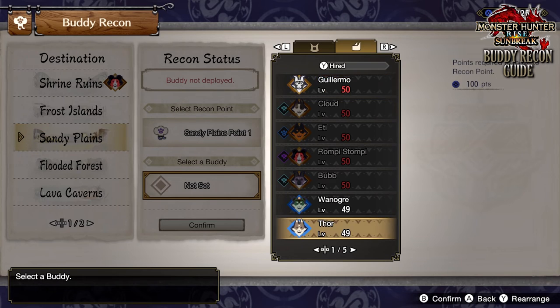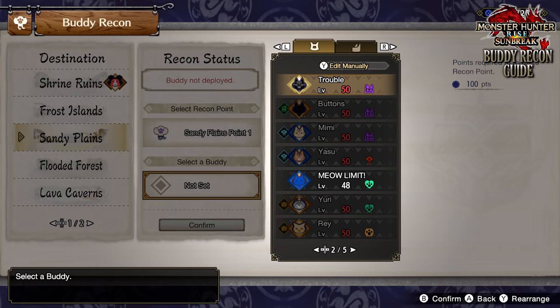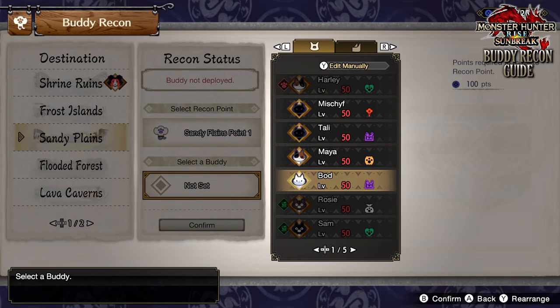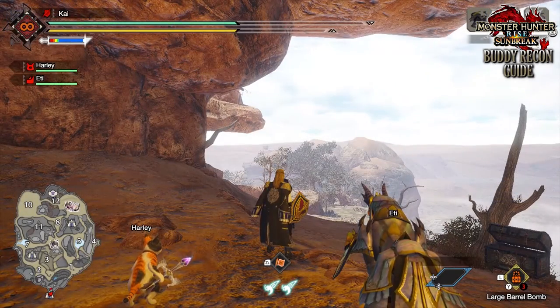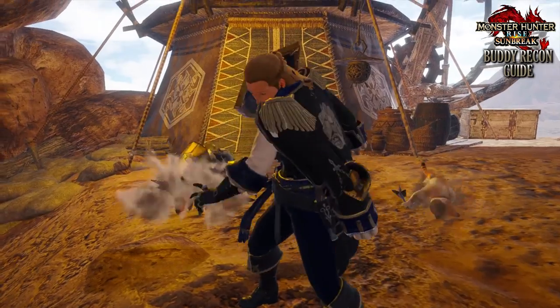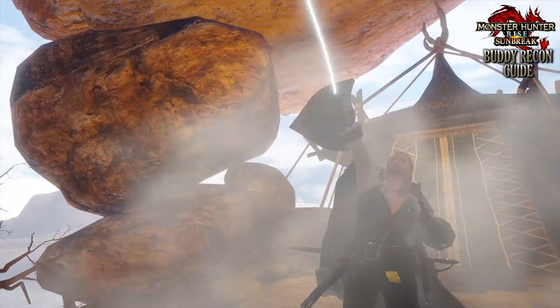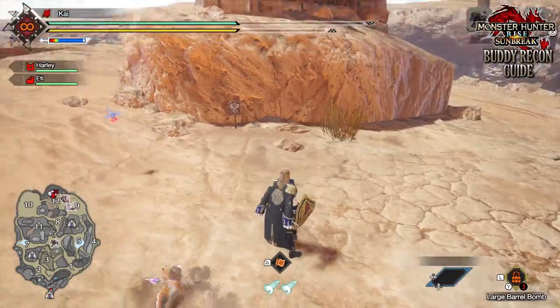This basically enables you to set up an additional fast travel point on the map. This can be great for speedrunners, for example, or to traverse into areas that are difficult to get to. But there are some caveats — it costs 100 Kimura points to actually fast travel to the Buddy Recon points whilst you're out on a hunt. And on top of that, these fast travel points can only be used once per hunt as well, so make sure you use them when you really need to.